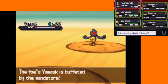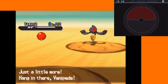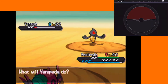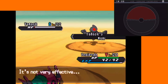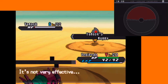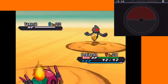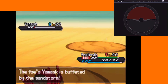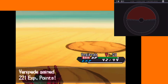Alright, Venipede! Let's get out there with Poison Tail. Rollout — well, it's not super effective, but I roll out. Mummy, Mummy — and burnt once again, but the sandstorm should take you out. Yeah, we're not looking bad.